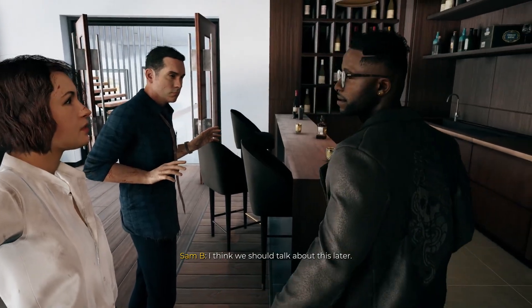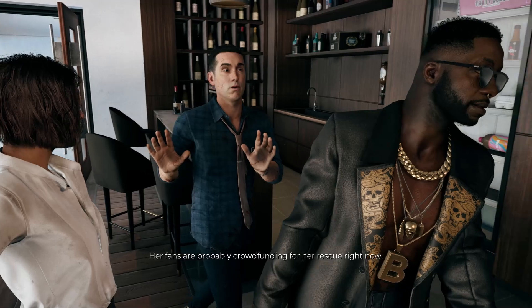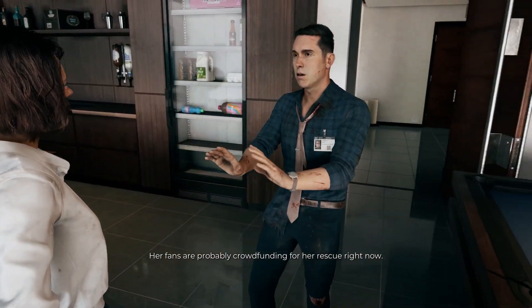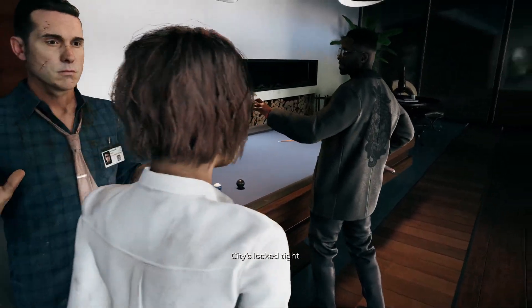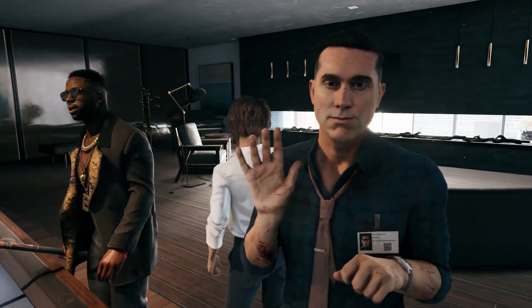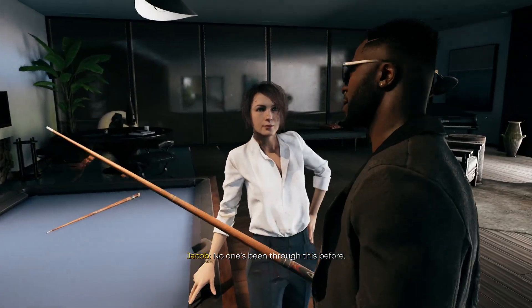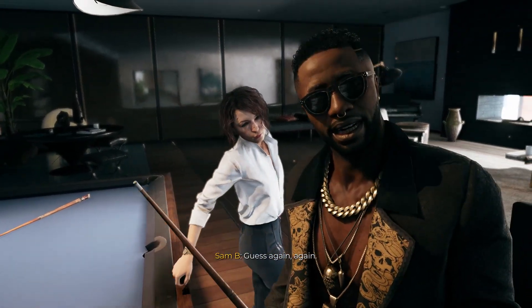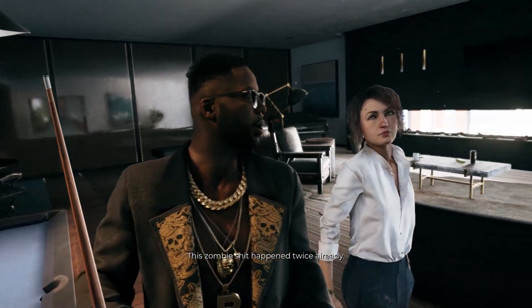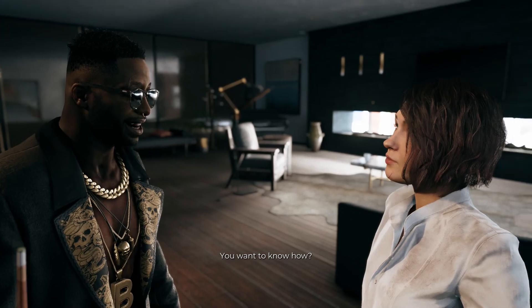The ninth thing is that eat delivery zombies actually drop food. If you want to grab a protein bar or energy drink quickly while slaying a horde of zombies, look out for the eat delivery zombies — they will drop snacks and drinks from their bags as soon as you take them down. If you're low on supplies, killing a few of these will increase your stock and help you stay on top of your health.